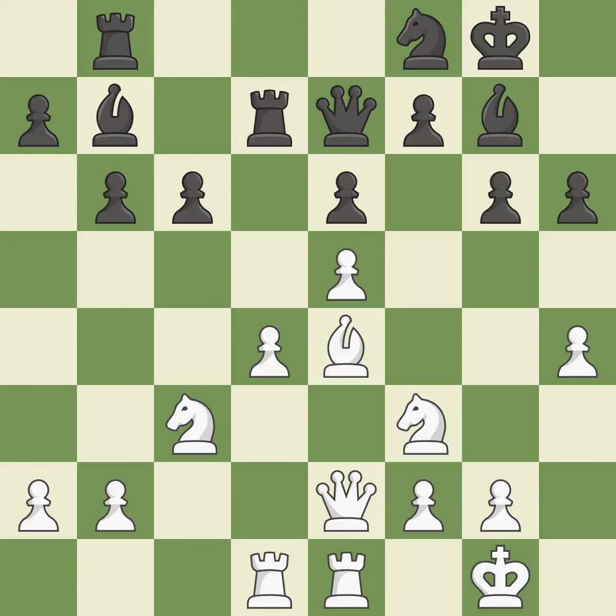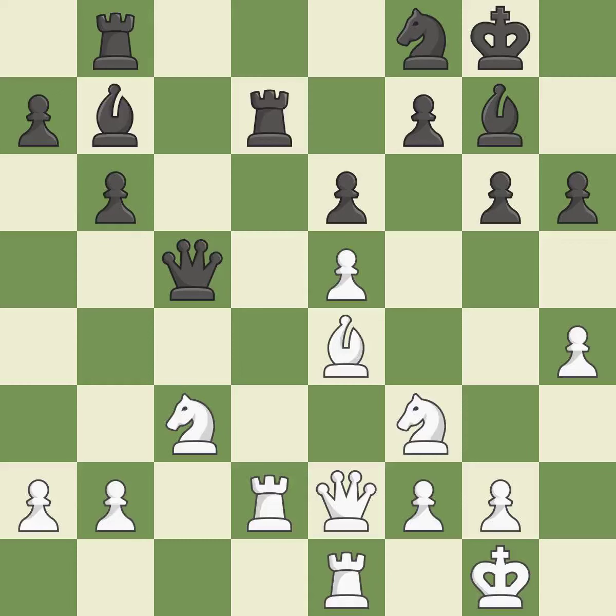It is an inaccuracy — although White had had the upper hand, the game is now almost even. This poses the risk of producing a passed pawn. Only one move worked there, and this wasn't it — it is a mistake. Although White lost their edge, the game is still almost evenly matched.